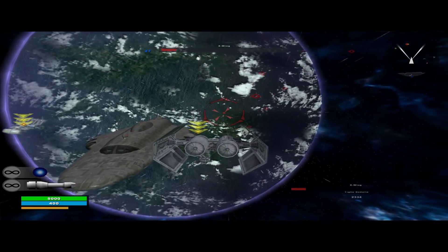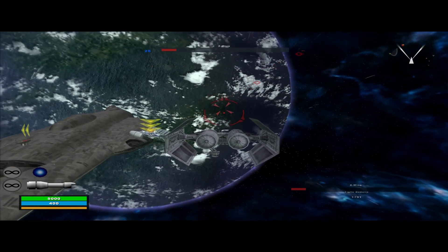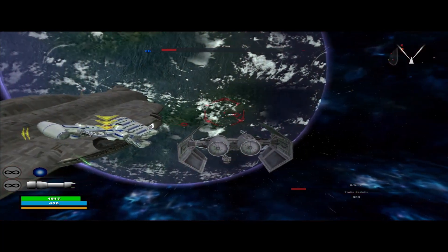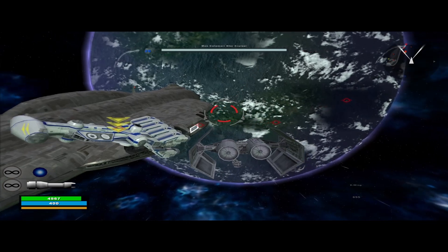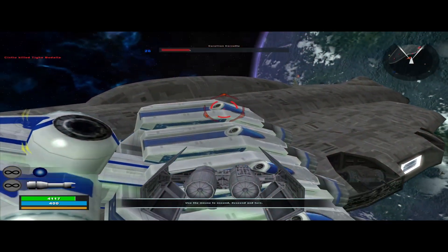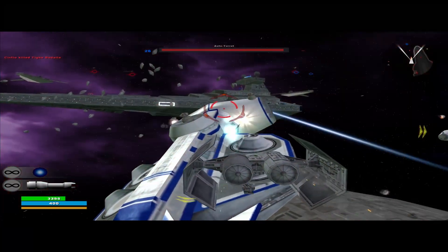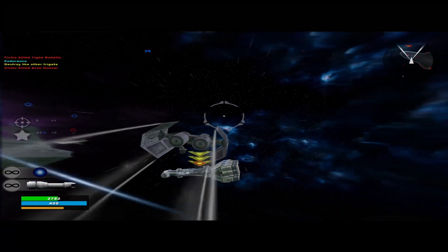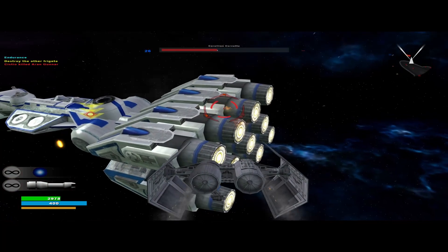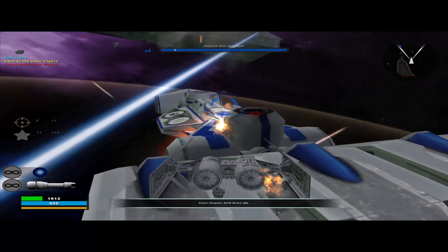There's an X-Wing over there. Maybe I can land a shot. Probably not. Oh, I got him. This is risky. There we go. Just stay low here. And there we go.